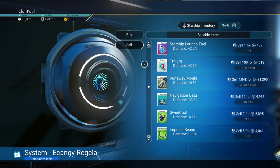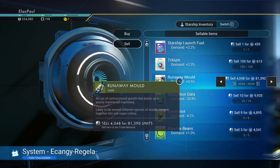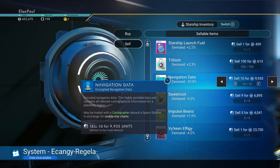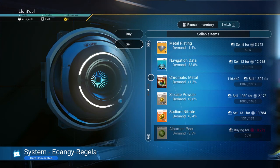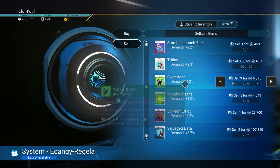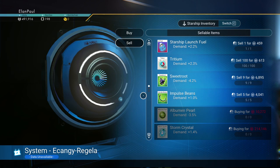I'm going to switch over to my starship and get rid of my exosuit upgrades, which will give me a ton of money. You don't really need the runaway mold — go ahead and get rid of it. You're going to get plenty of nanites as you go. I'll go ahead and keep ten navigation data and get rid of the rest.